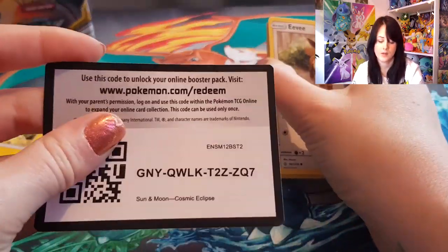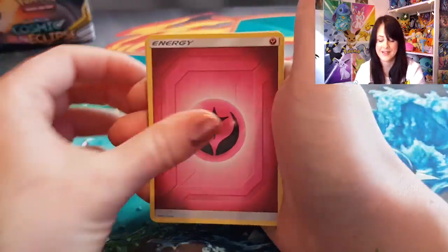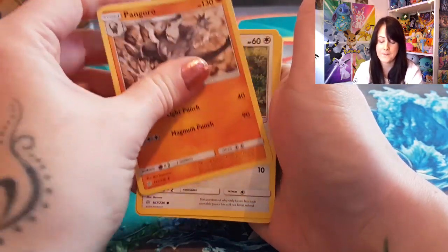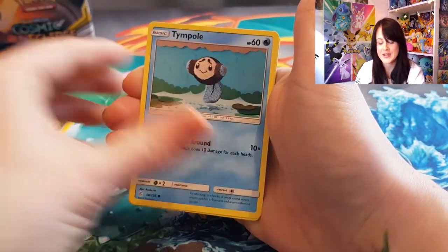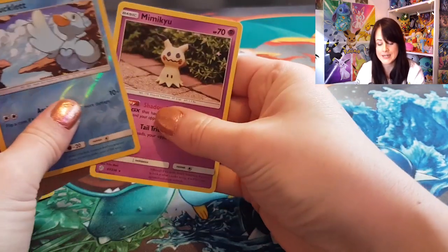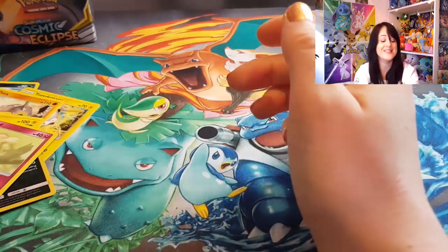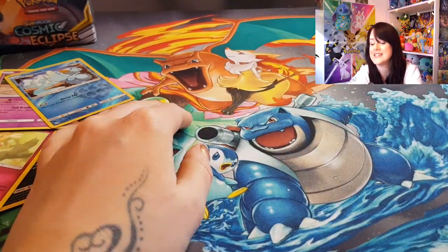There it is — that's the last one for today. It's got Lillie, Jolteon, Pangoro, Eevee, Haunter, Tympole, Flareon, Alolan Sandshrew, Ducklett, and Mimikyu. So that is the end of the booster box opening!